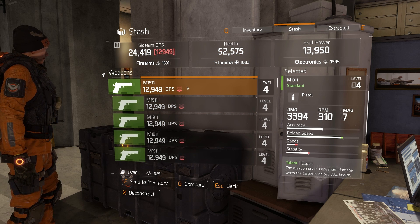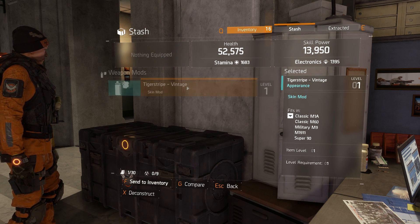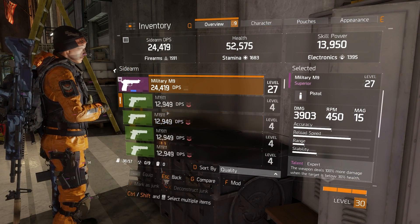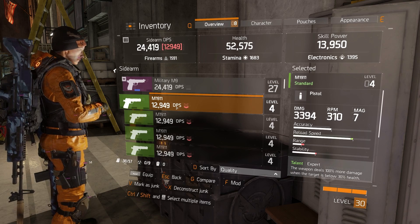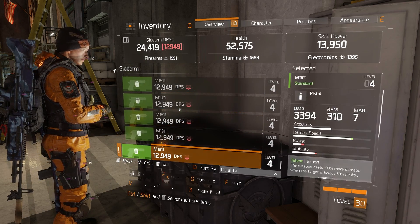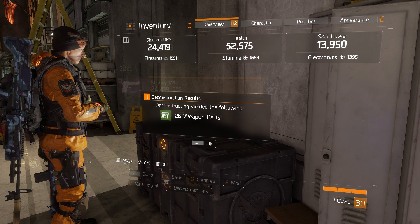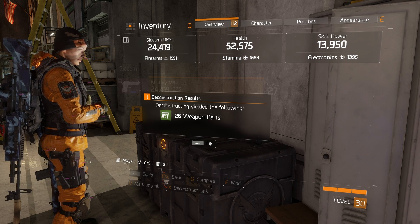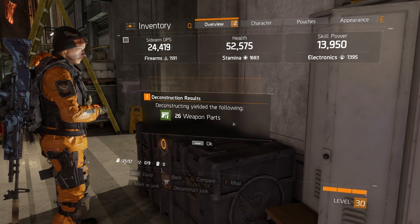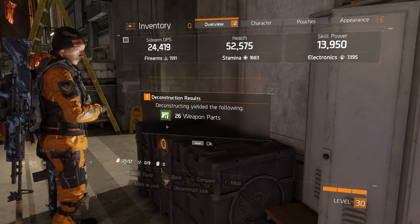Take them out of the stash, open your inventory, and mark them as junk, then deconstruct them. As you can see, I just obtained 26 green weapon parts. If you raise your alt character a little higher to where they can purchase blue items, this could have been 26 blue parts instead.